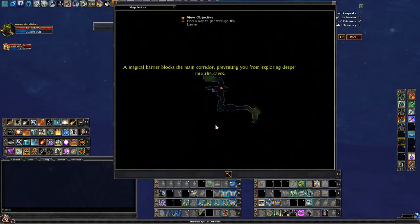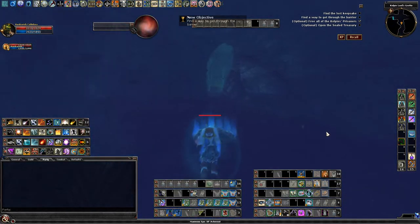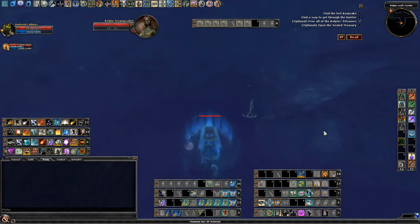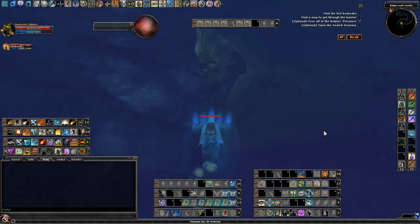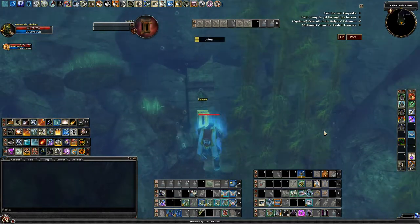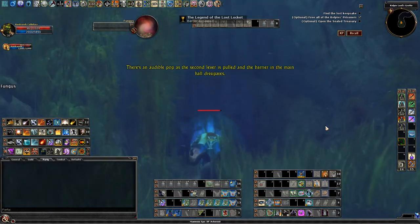A magical barrier blocks the main corridor, preventing you from exploring deeper into the caves. A magical light fills this chamber and glints off of something mounted to the back wall. There's an audible pop as the second lever is pulled and the barrier in the main hall dissipates.